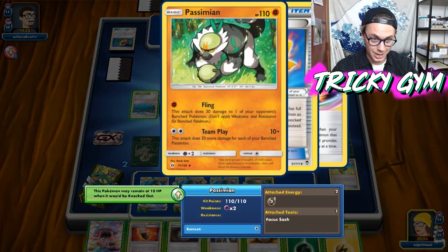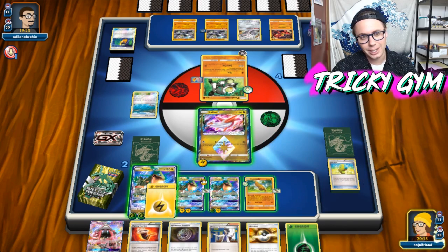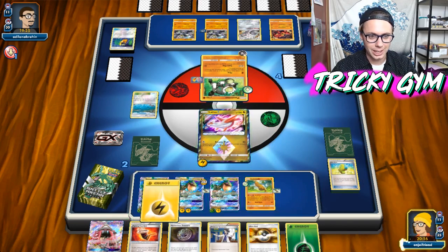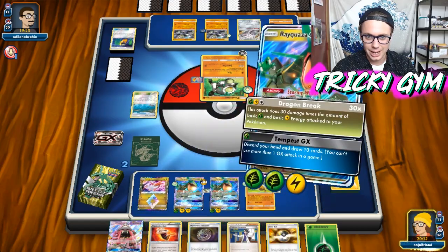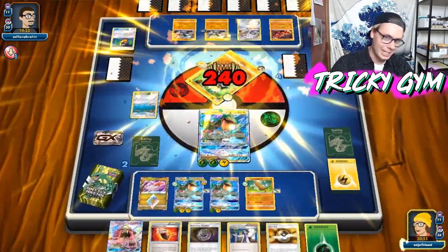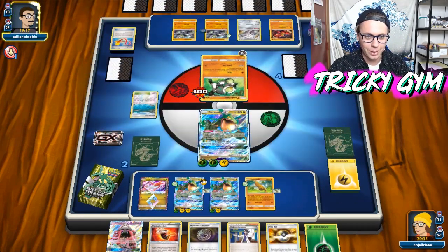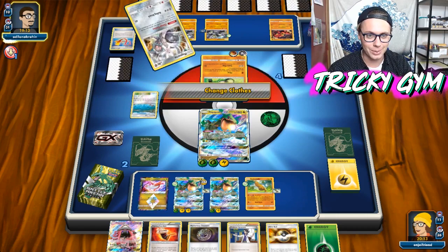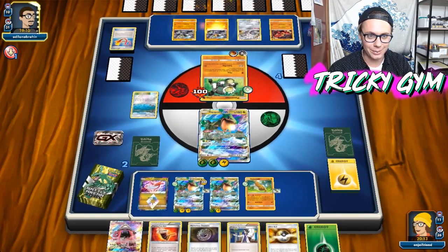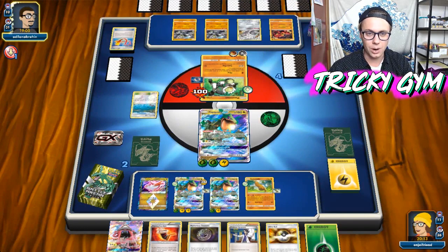My opponent is going to go for the Fling — they're going to do 30 to one of my benched Rays. That's fine, I'm just going to continue to poke away. Actually, I think I just destroy this thing while I'm up here. Because by actually hitting into it, I get the Focus Sash out of there. I don't want them moving the Focus Sash to other things. I just want to be completely aggressive and do as much damage as I can, and try to get rid of all these Focus Sashes by blowing them up.